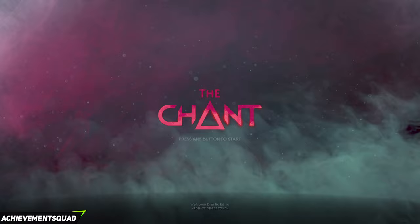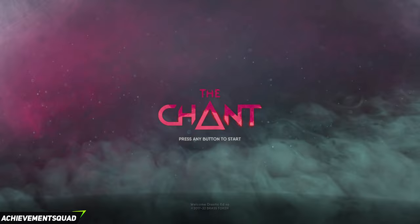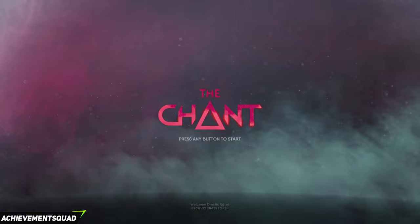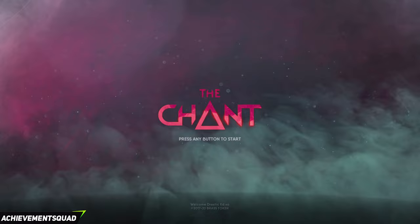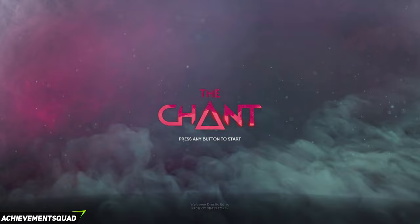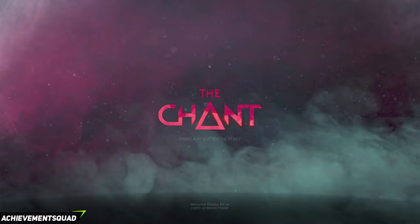Hi everyone, this is Jasic Edge from the Achievement Squad coming at you with a guide for The Chant. We're going to show you the location of all 71 collectibles as well as some of the missable achievements along the way. There's a grand total of 61 lore to find as well as 10 film reels. Finding the film reels and getting the lore will unlock a couple of achievements, and there are a few missable achievements throughout the game such as the hidden canker toad, solving the alchemy puzzle, and crossing over the rafters in one of the later chapters.